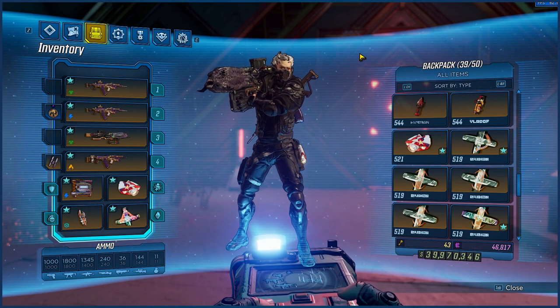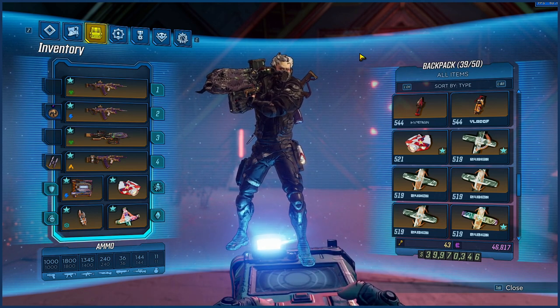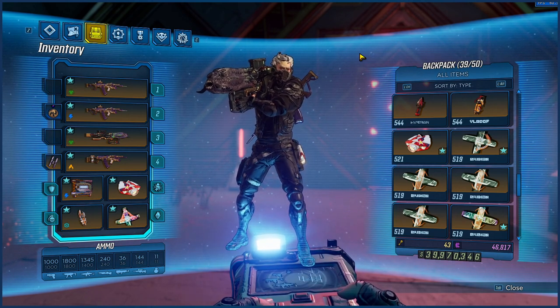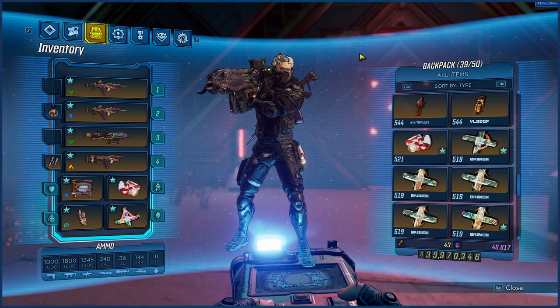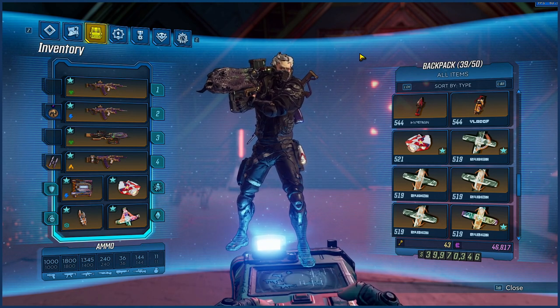What is going on guys, Triple G here with another Borderlands 3 video. Today we're going to be going through exactly what it is that's made the Zane All Trades build absolutely destroy the new Guardian Takedown, even before they nerfed the health of the enemies. If you are enjoying this video please consider subscribing to the channel and joining our Discord for all the latest information on builds.